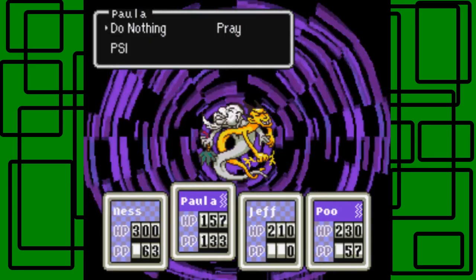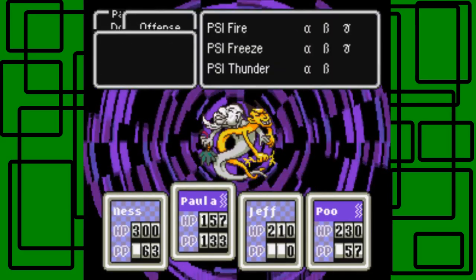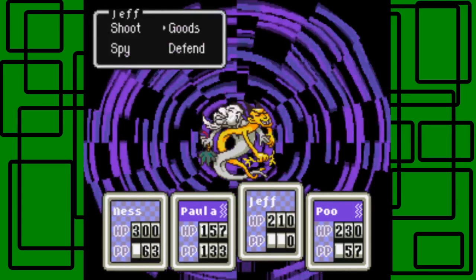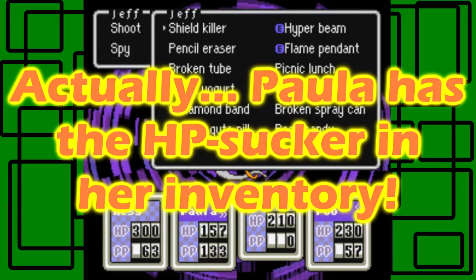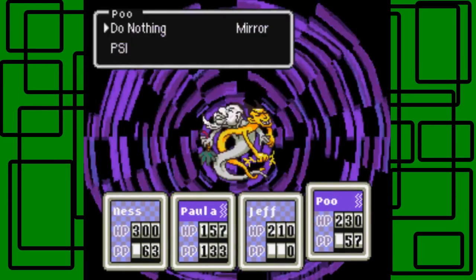Paula's paralyzed, she can only use PSI attacks, and I only want her to use PSI attacks anyway. So let's use PSI Freeze Gamma. And Jeff can — I still have to get the HP Sucker out of my inventory from the Xbox Express; I may not even put it up. So yeah, let's just shoot this Thunder and Storm. They're kind of all tangled up, that's kind of funny. And then Poo can use PSI Freeze Gamma as well.